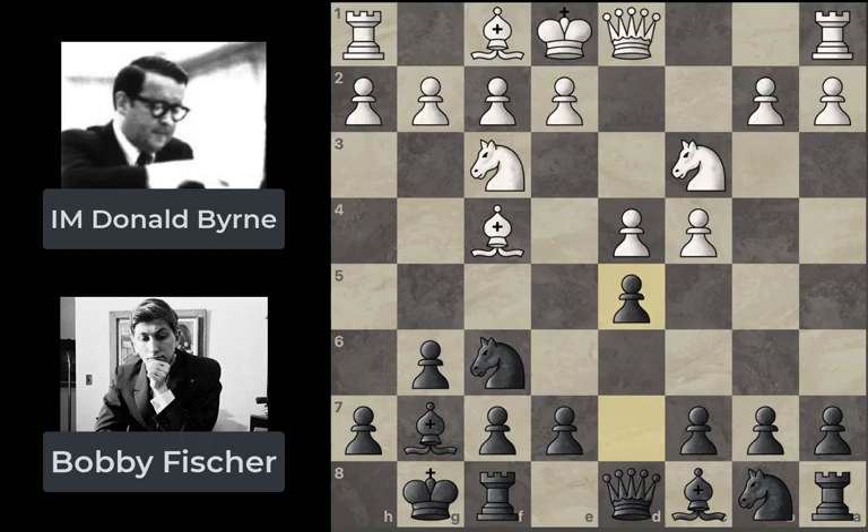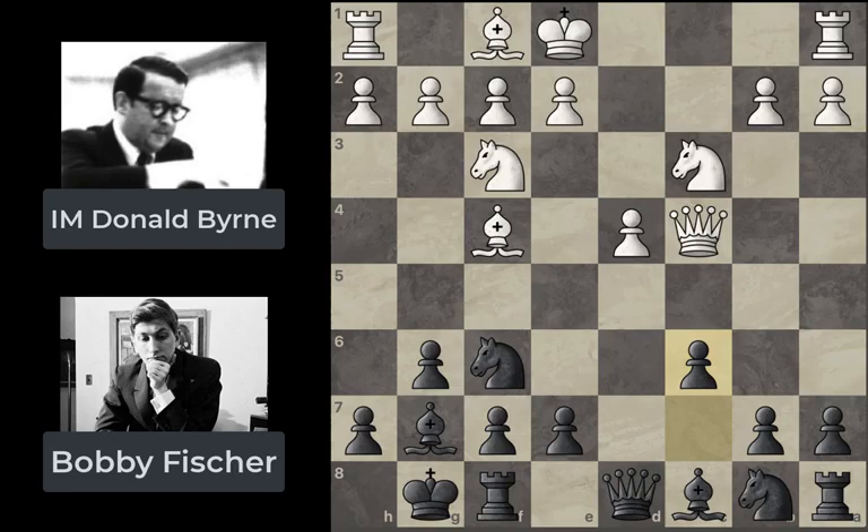There are a lot of different things you could play in this position. Donald Byrne goes with queen b3 — nothing fancy, still standard theory. We see an exchange: d takes c4, queen takes c4, and now c6. The idea behind c6 is twofold: firstly, it eliminates the threat of the bishop and queen eyeing down on the c7 pawn; and secondly, it prevents the knight from coming to b5 and trying anything sneaky on the c7 square.